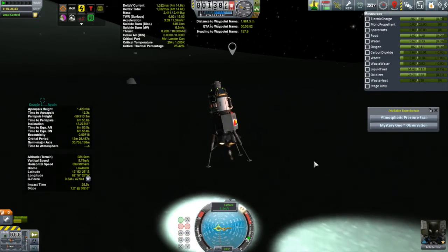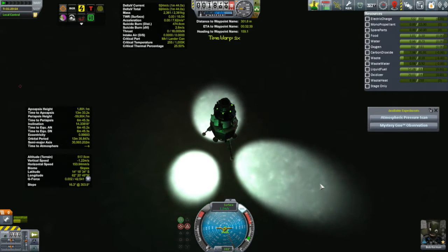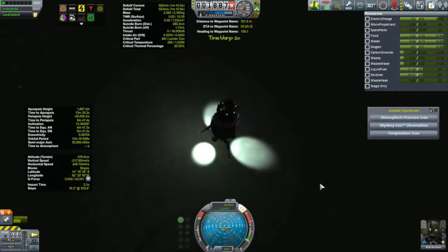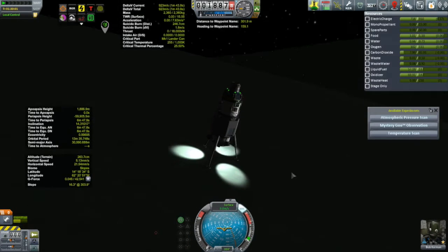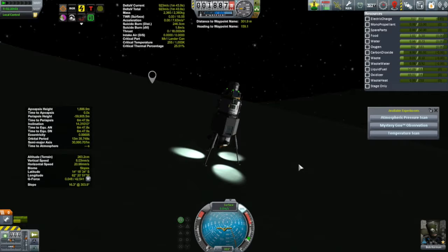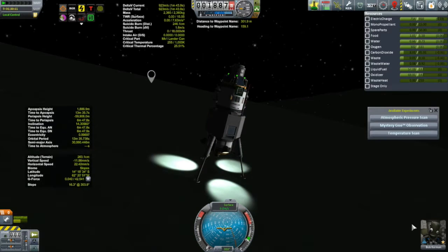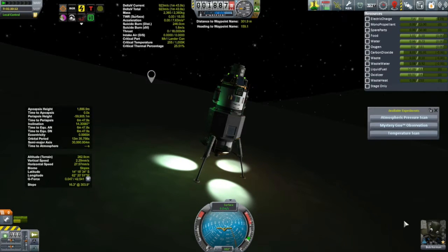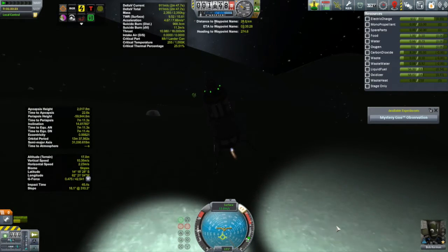It didn't take long for Bob to find the slopes biome, and I used the waypoint manager mod to put a marker right where Bob was, so now I know exactly where the slope biome is. It was just an easy matter to get the Kegel over there. Touchdown — a little bit of a hill, but with SAS off it's still stable. Rinse and repeat: collect all the science we can. Still have 923 meters per second of delta-V left, which should be enough to get to the flats and back up to the Corian.